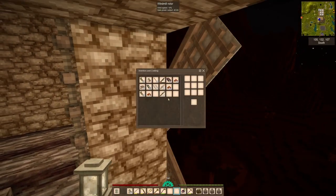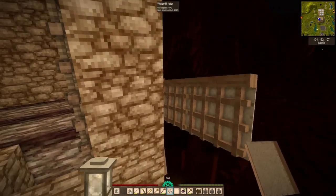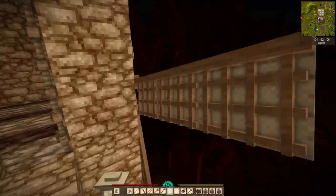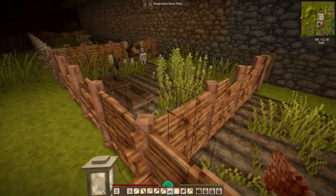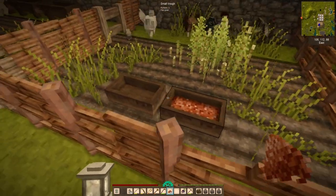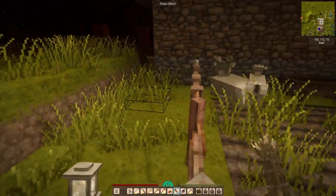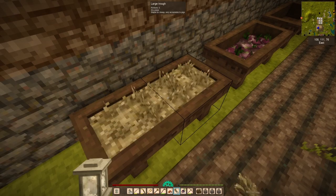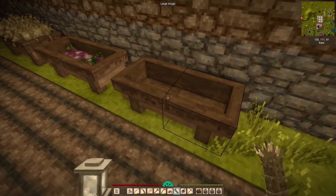Our windmill is now two tiers higher — it's starting to look like an actual windmill, which I'm pretty stoked about. We get to throw some flax grain at the sheep, they'll be happy about it. I'm feeding them and still think one of them is male.